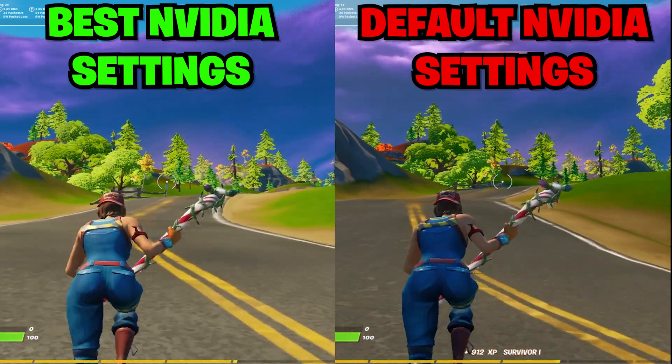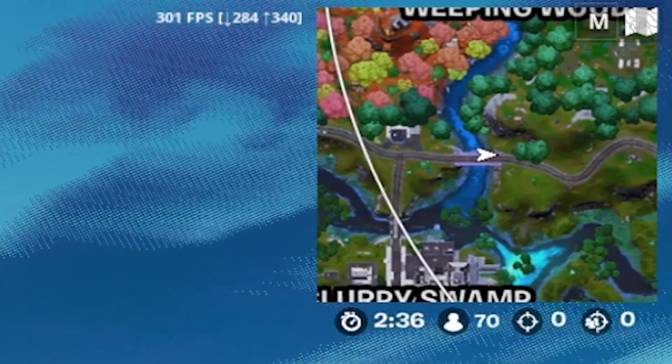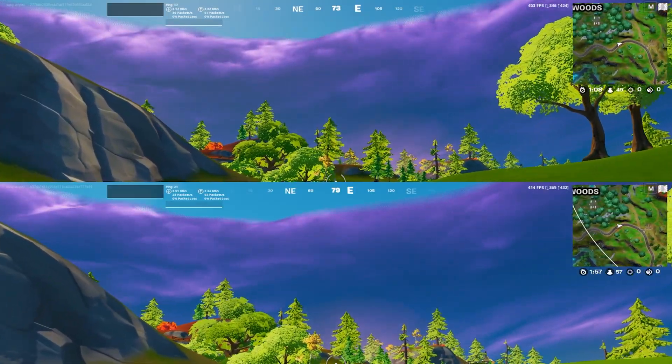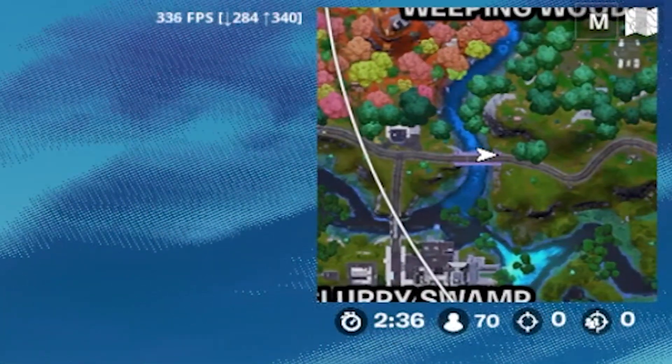In today's video I'm gonna be showing you the best NVIDIA control panel settings to boost your FPS in Fortnite Chapter 2 Season 6. I'm also going to compare how the game would be running with or without these NVIDIA settings, just to show you how much these small changes can actually make your gaming experience so much better.